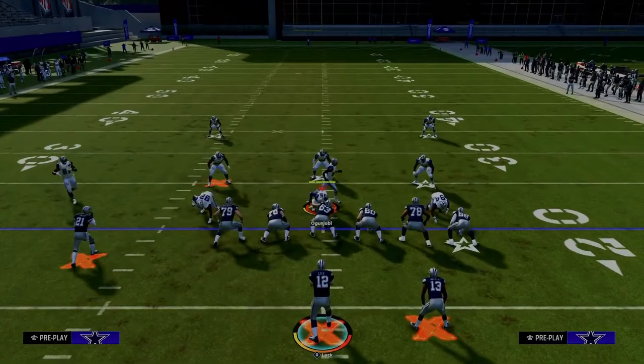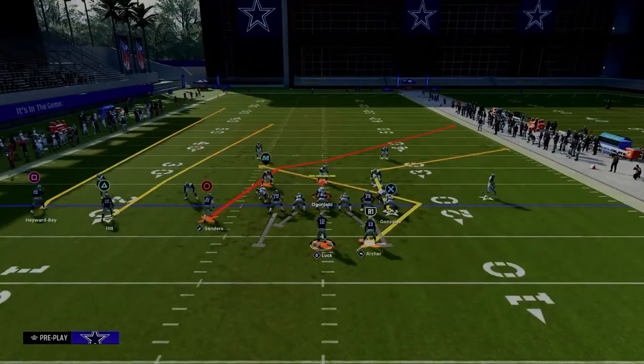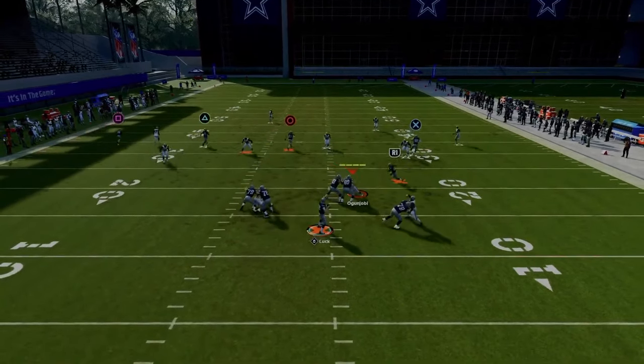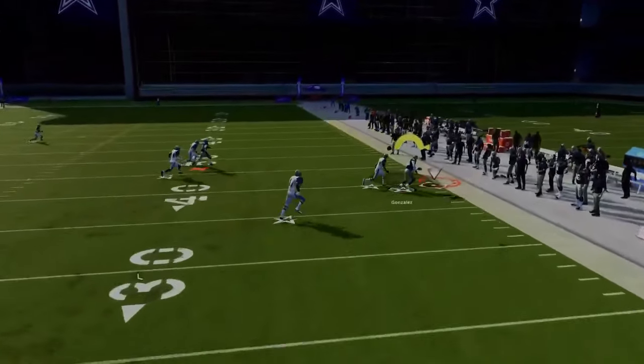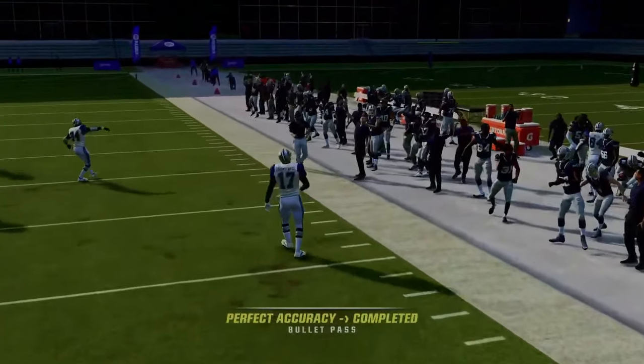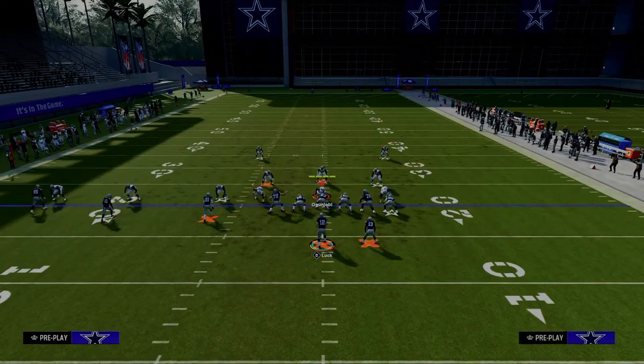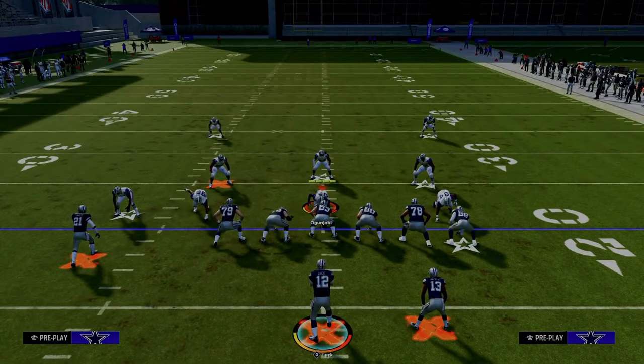The way they guard that is to play baseline press cover four. Even then, sometimes this tight end can still get open late. Wait on it, wait on it — you can throw that. One important thing about this tight end corner route is that you need a mid zone KO to knock it out — a deep zone KO is not going to work.